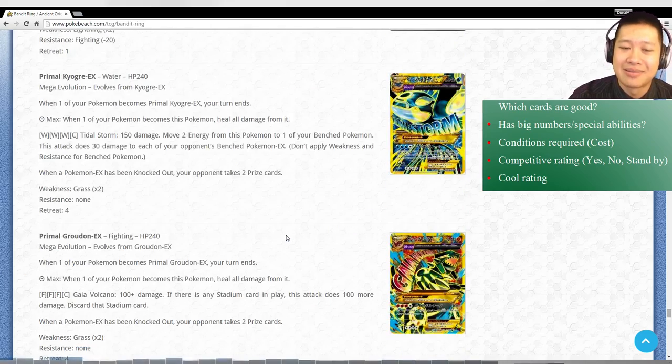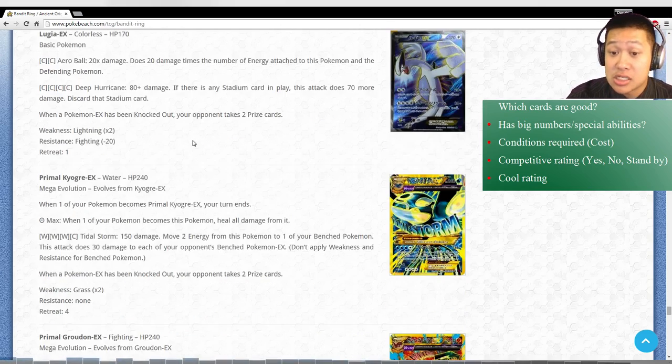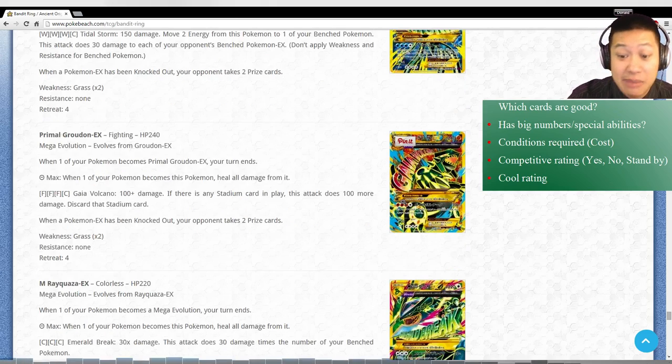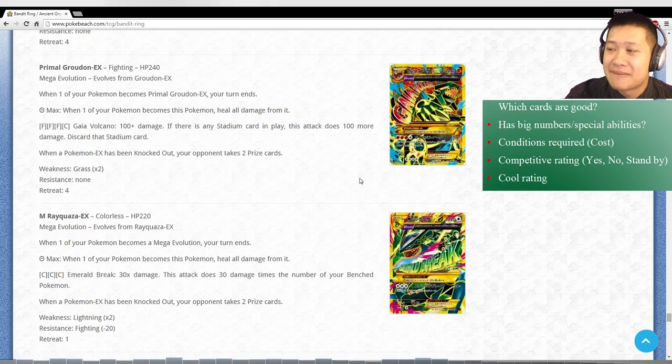Mega Rayquaza - Primal Groudon, Primal Kyogre, or they all have the Delta Evolution. Is this better? It's worth talking about because when you evolve it, it completely heals - so they have to be wounded in the first place for you to get anything from it. If they're not, the other versions are probably going to be better most of the time. Primal Kyogre sets up faster, you get more energies really quickly. Primal Groudon - no trainers can affect it, absolutely awesome. Mega Rayquaza - you can evolve it very quickly. I think those utilities are just much better, and with the condition you may not ever use the healing ability. So it has to stay in its EX form, fight, get hurt, and then you evolve it. I don't think so.